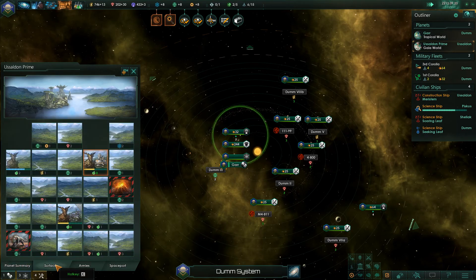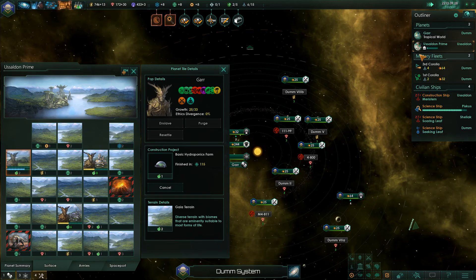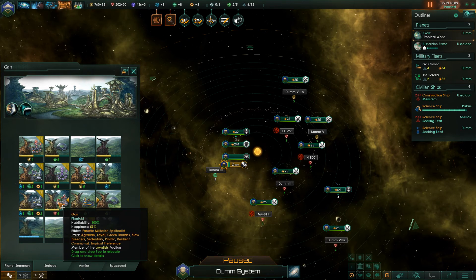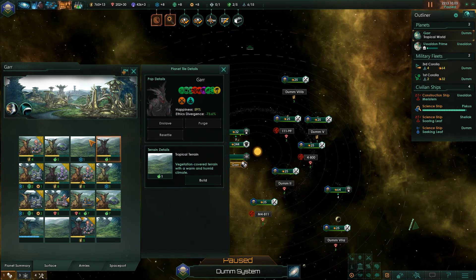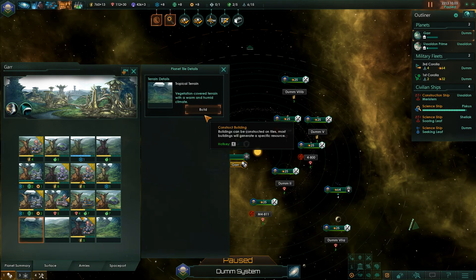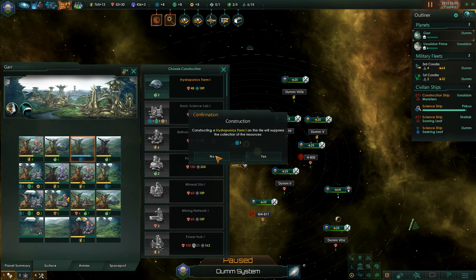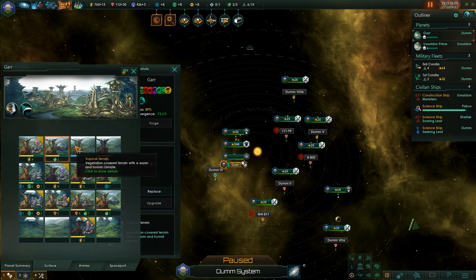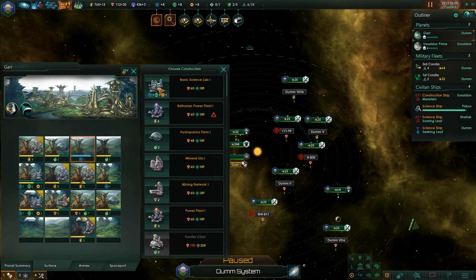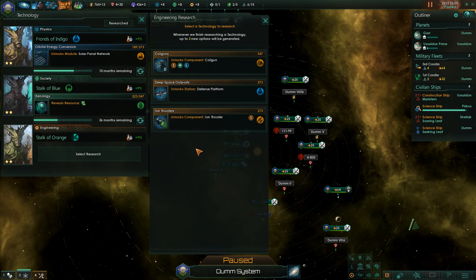Let's take a look at the planet — we're doing pretty damn well there. Let's look at Gar. We are a little bit behind on construction here. Biolab is allowed to be produced. Build the lab and build a hydroponics farm. Research has been completed.